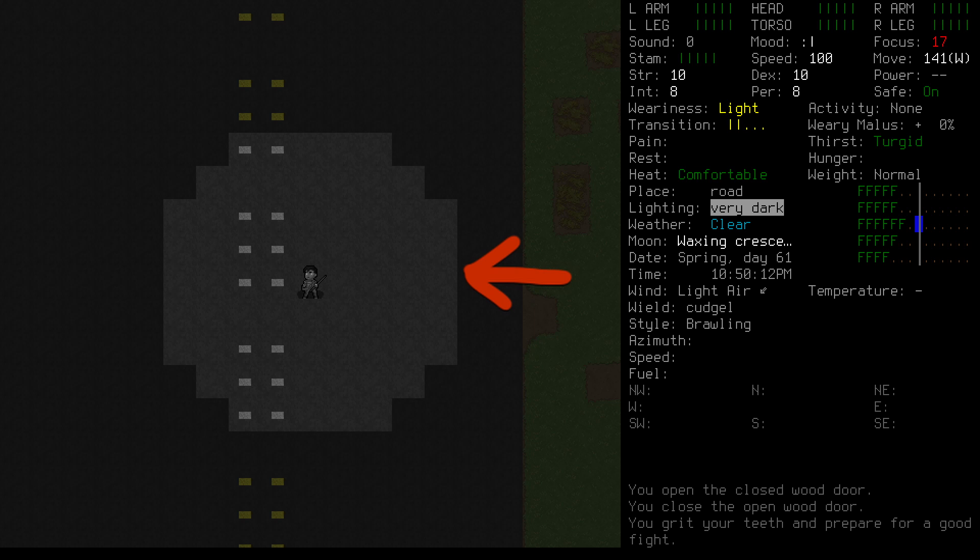This is our night vision radius. It's determined by our perception, the available light, our eye encumbrance, our visual acuity, and any night vision traits we may have, and it can be positively or negatively impacted by things like sunglasses or low-light goggles. If the moon were full, we'd actually be able to see quite a distance, but it's not. It's actually equal to what most zombies have — all creatures can see directly adjacent to themselves at all times, plus whatever their dark or light vision value is. Ordinary zombies have a night vision rating of 3, which means they can usually see about 4 tiles away from themselves in the dark.